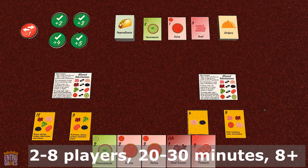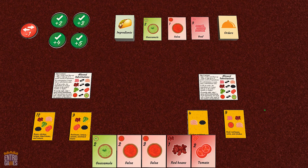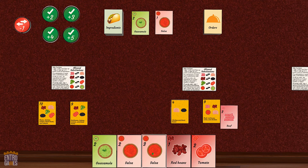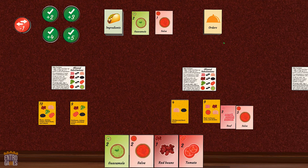Taco is a mass-market, family-friendly card game where you're all working at a taco shop, and there's a line around the corner. Each turn, draft up to three points of ingredients from the row in the middle, play ingredients from your hands, or take an order.